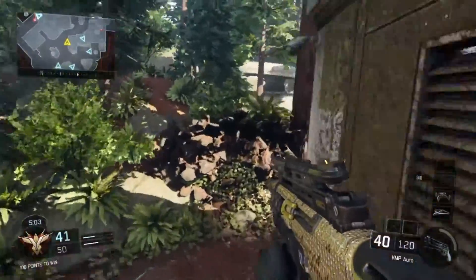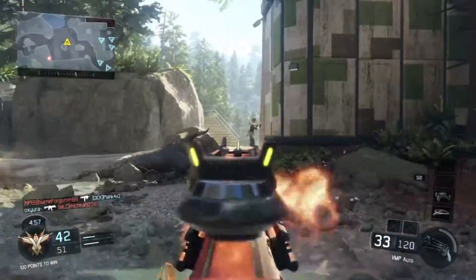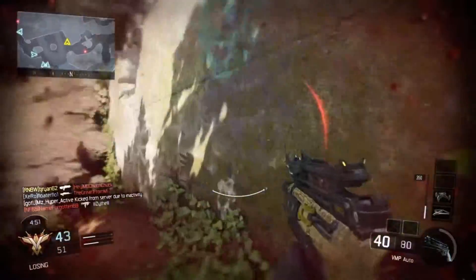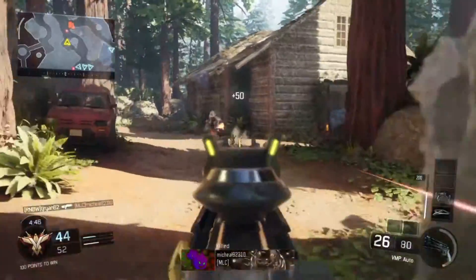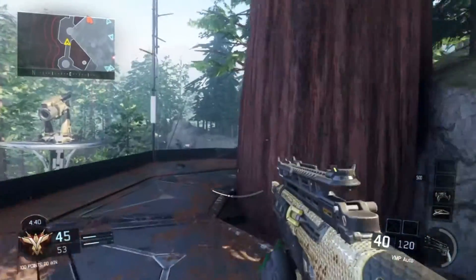Another thing that not many people actually think about is your scorestreak picks. Scorestreaks can add a big amount of XP to your gameplay. If you run Counter UAV and UAV — two small killstreaks — you get 10 points for everyone else on your team getting a kill. So you call those in and every time a teammate gets a kill you're getting 10 points. With both combined, you're getting 20 points per every other teammate's kill.